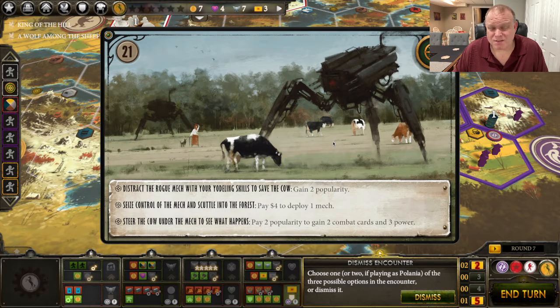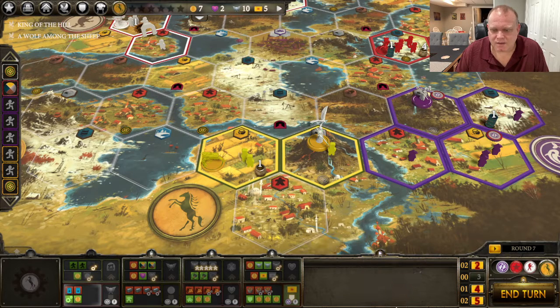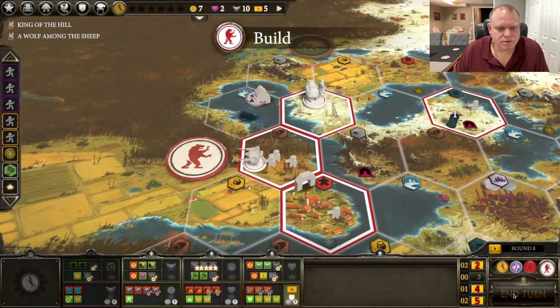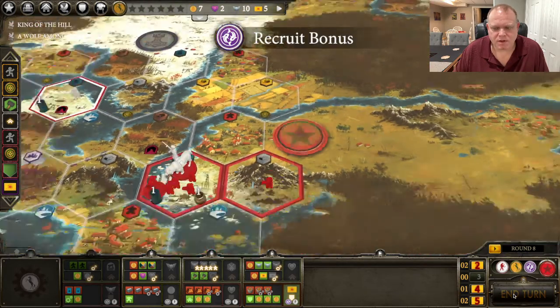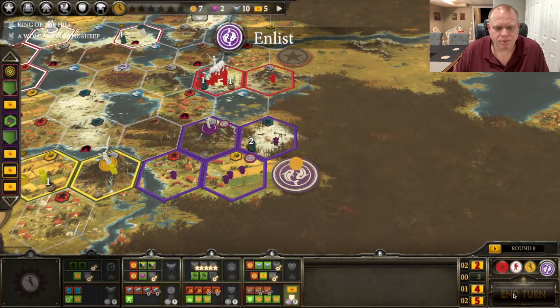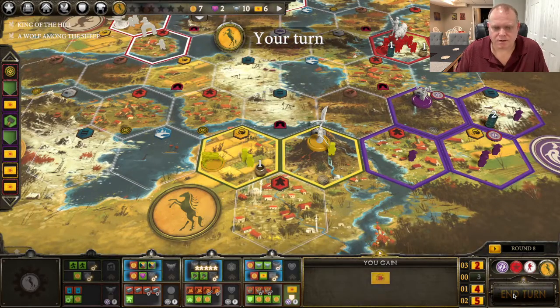Four dollars is really expensive — of my seven. I'm going to steer toward the mech encounter option and pay the two popularity. I can't do the bottom row action. You want to maximize doing your bottom row activity as much as possible, and with my ability to spend cards it makes it a little bit cheaper. At this point though I think I'm compelled to produce. Some cards — I like it, I gained a card.